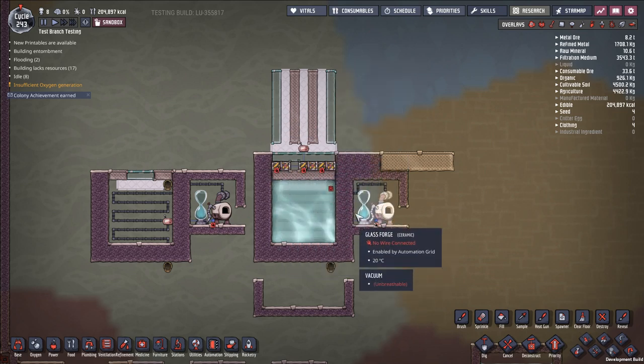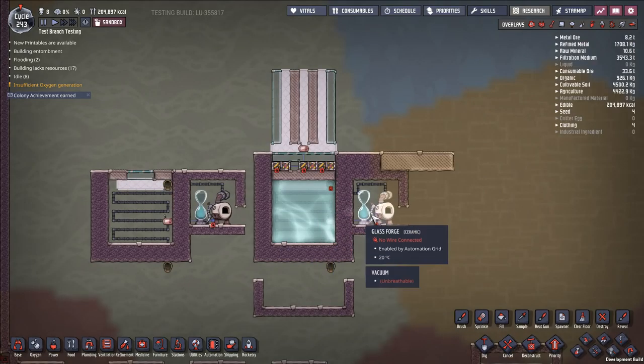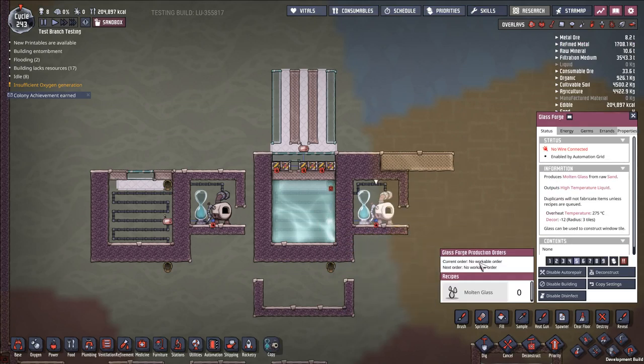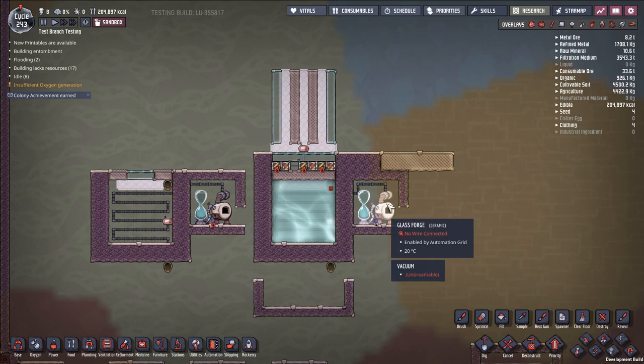The next step is we're going to disconnect the pipe that fed into here and reroute it. This pipe should be nice and hot now because it's been having a bunch of molten glass go through it, so we won't have to worry about glass solidifying as it goes through this pipe. We are then going to pump molten glass through here and start heating up this system. We have a thermosensor in here that is going to allow this glass forge to turn on — we're just going to have this glass forge set to infinite molten glass orders so whenever this turns on, someone can come by and start operating it.